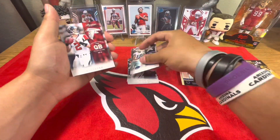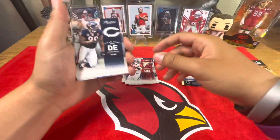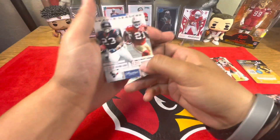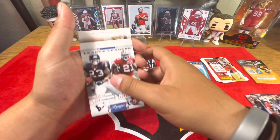Alright, let's get to this other one. We got a Myles Austin, Matt Ryan, Julius Peppers, Jamal Charles — that's crazy. And then we have an Arian Foster, Frank Gore — League Leaders. That's cool.